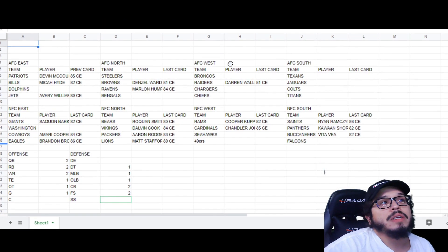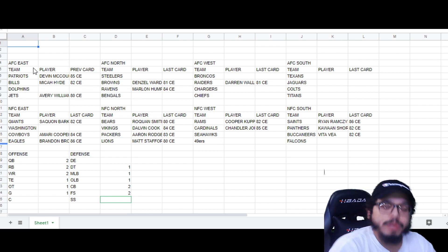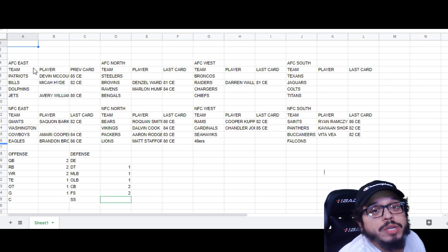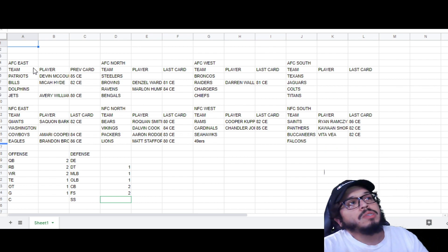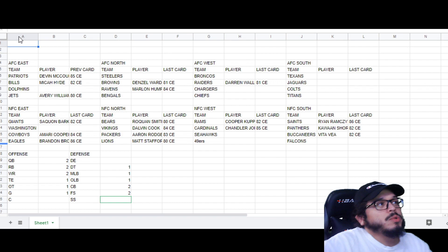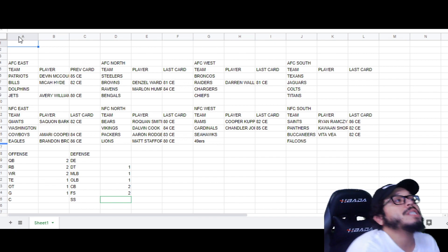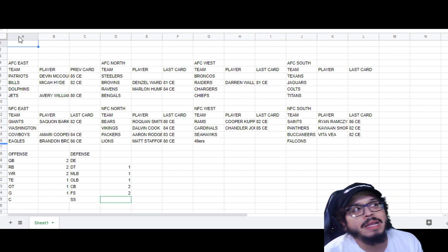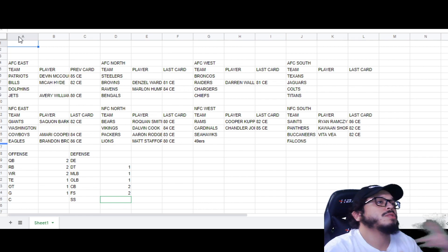People may already know: every team gets one. This is how it's been laid out this year. I split it up by division, by team, and took inventory of every player and their last card. There's a clear trend: everybody has anywhere from an 80 to 86 core elite card. Team of the week cards aside for some guys like Marlon Humphrey, that elite card basically translates directly to the power-up path for everybody else.